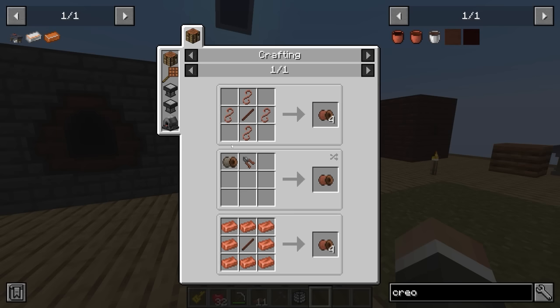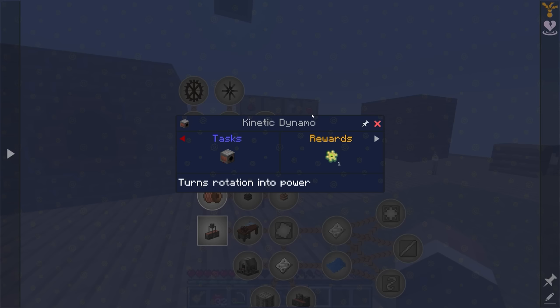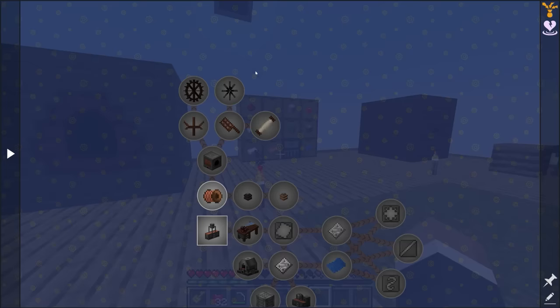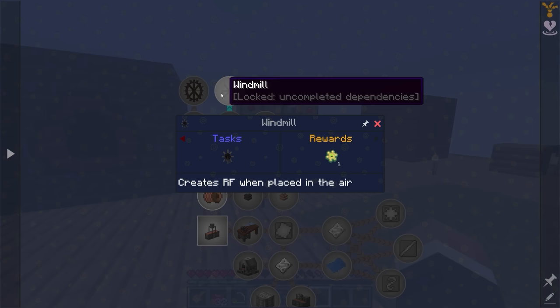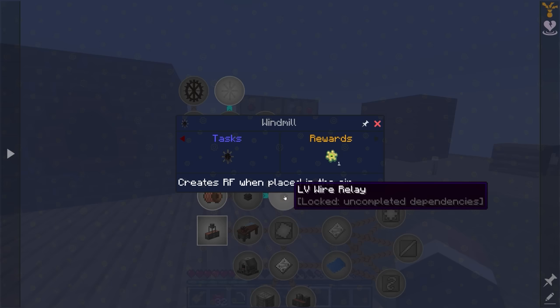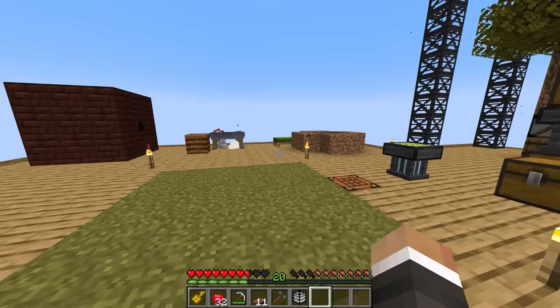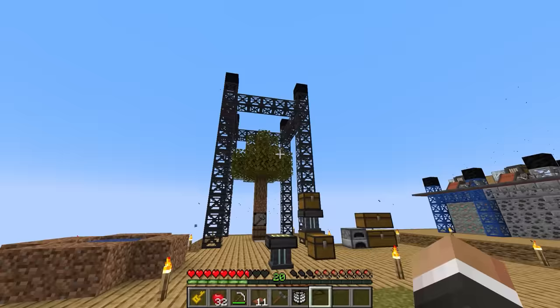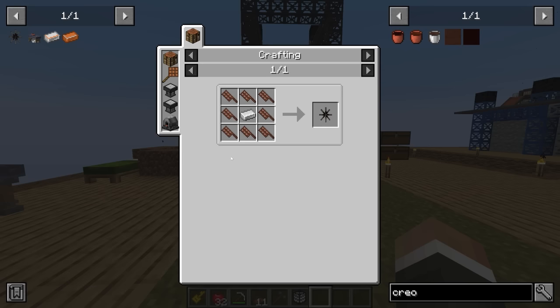While we wait on the redstone to come in, the LV wire coils here do look fairly straightforward — they're just copper and sticks. From there we can make a kinetic dynamo, and then we have a choice as to how we want to generate power. We can either use the waterwheel or the windmill from Immersive Engineering. Normally I go with the waterwheel, but I'm going to go with the windmill this time just to mix things up. This creates RF when placed in the air, and I might slap one or two, maybe even three or four of them onto our tree absorber setup as our early game source of power.